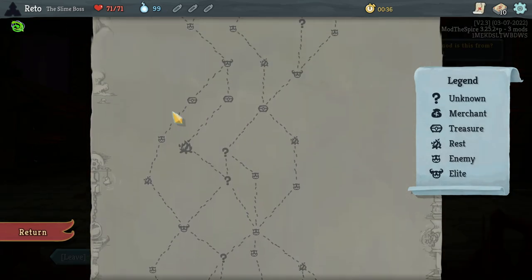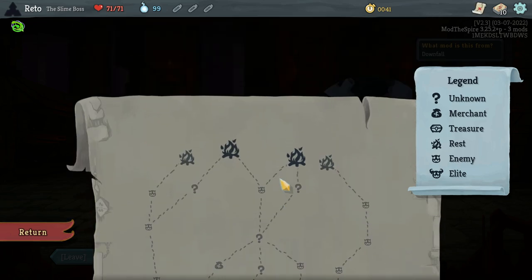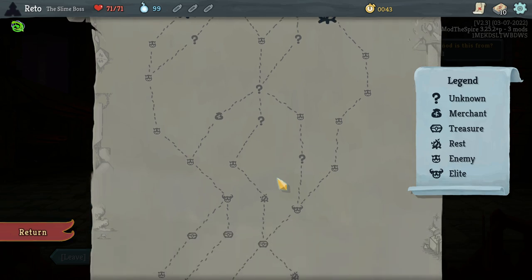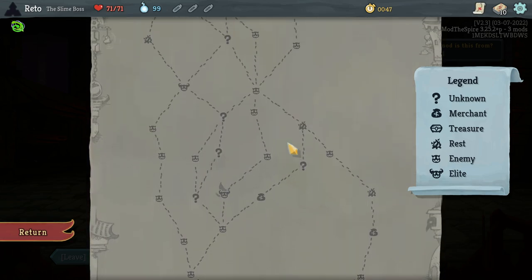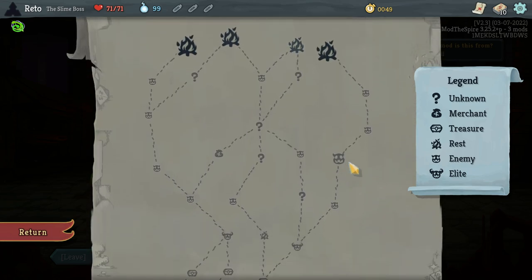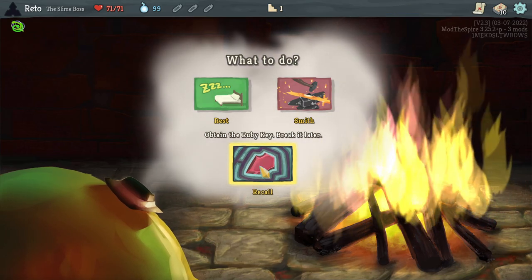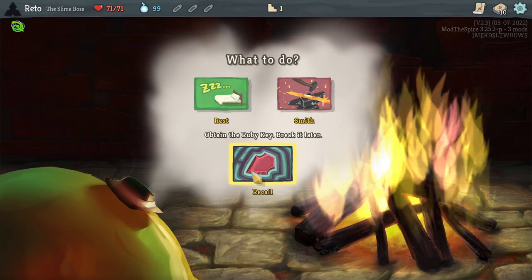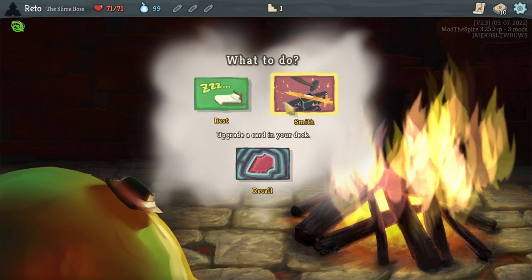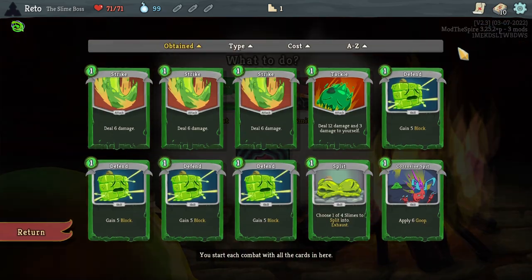We start at the bonfire — the resting site. That's interesting, it makes sense. But it's a weird thing to get first, because we're not going to be missing any health here. Moving down, look for the path of the most Elites. 'Recall — obtain the Ruby Key, break it later.' I don't know in this mod what that's going to do for us, but let's check out our deck.